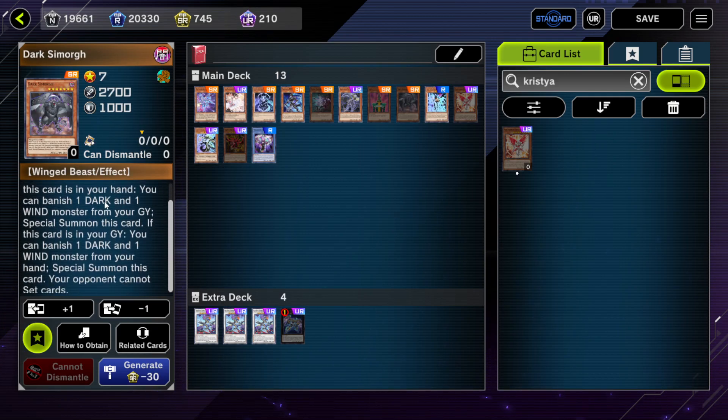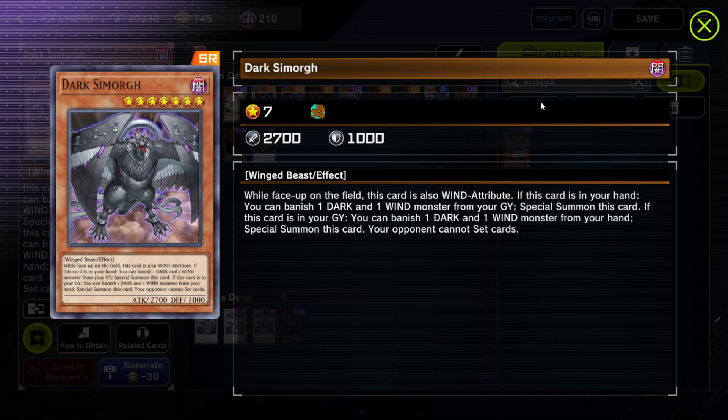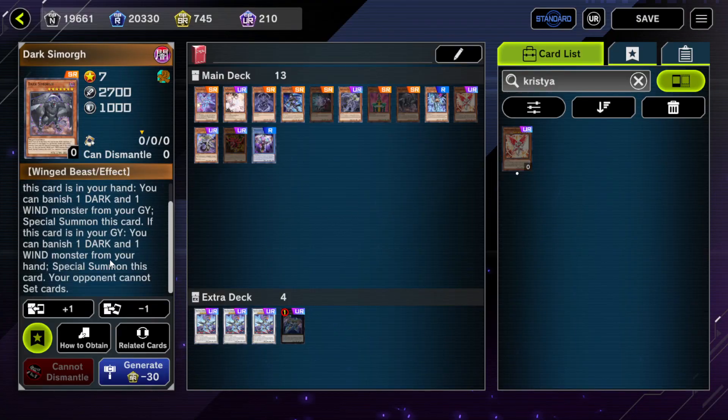Darks of Morgue: neither player can set cards. It doesn't specify what cards, so you can't set monsters, you can't set backrow, you can't set a field spell. This cucks over flip decks, which is funny, but probably not why you're playing it. The deck type it most notably shuts down is trap-heavy decks — you can't set any traps, and traps need to be set for a turn and then flipped over, which is now impossible.